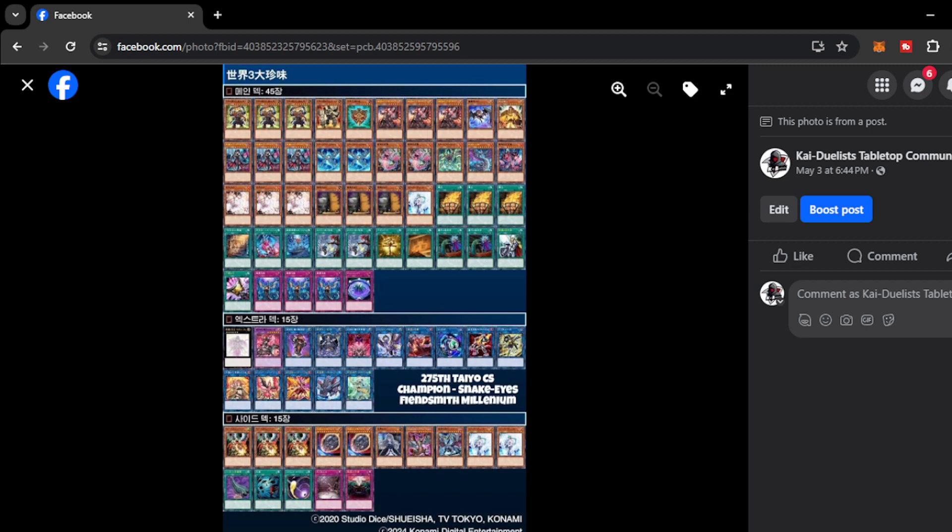For Snake Eyes, just the usual triple Witch, and it only plays 2 Poplar right now because the deck is kinda tight. We have a 45-card deck here and I'm not sure what cards you would trim if you are playing this deck — maybe you trim the Veilers or Talon. I think it's risky to decrease your consistency cards. Looking at the list, it plays Majesty Fiend — what a disgusting card to play against. This is a stun card popularized by Runic players but now it's seeing play in Snake Eyes Finsmith Millennium.